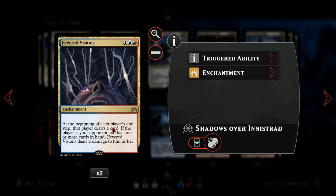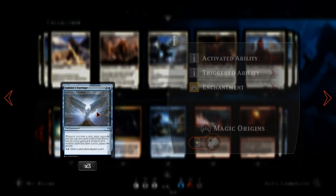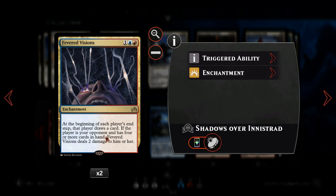Fevered Visions is one of the MVPs of this deck — if you can get one or two copies of it and Sphinx's Tutelage down, it's pretty much game over. At the beginning of each player's end step, that player draws a card, which triggers Sphinx's Tutelage twice in our turn — once when we draw at the beginning of our turn and once at the end. Our opponent also draws, but if they have four or more cards in hand, Fevered Visions deals two damage to them, so it's actually another win condition.